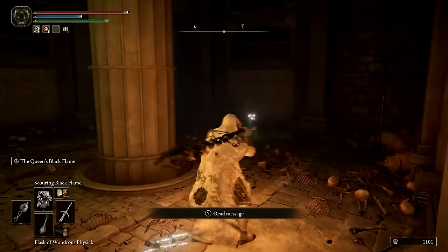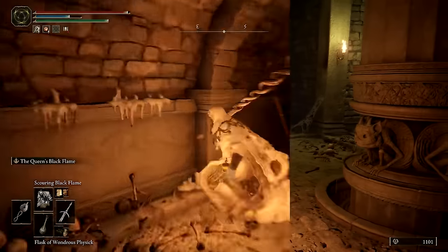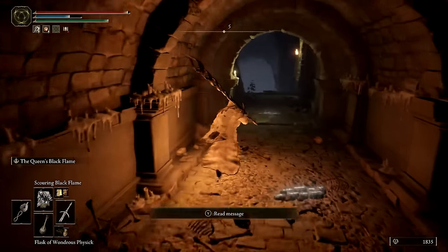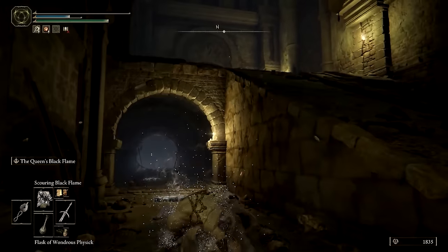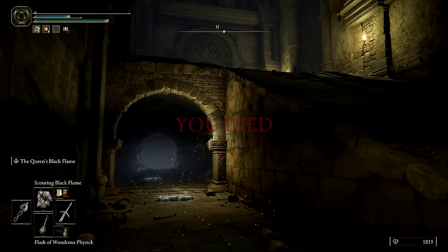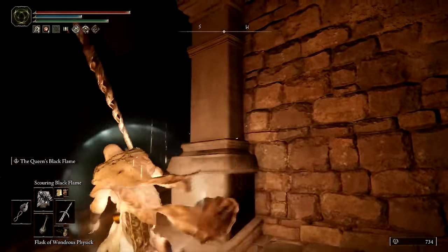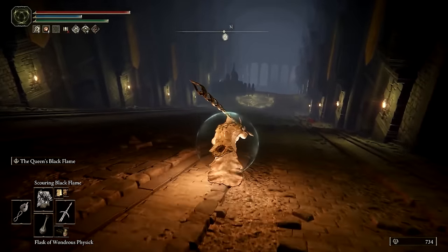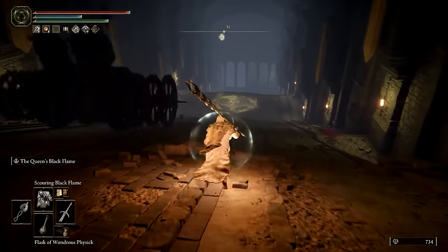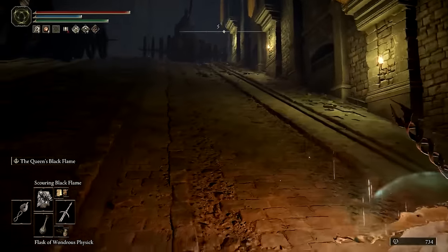There is supposed to be a way to go down the ramp we just traveled up and avoid being hit by the chariot, however I just ended up getting hit by it and dying. Spawning at the start of the dungeon, make your way back to the two-laned ramp and you should notice a chariot summoning circle in an odd position.